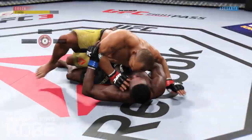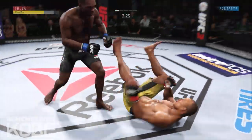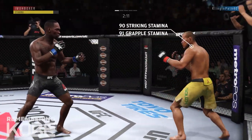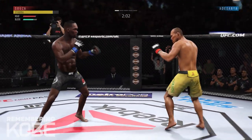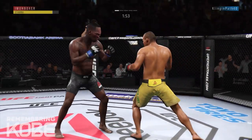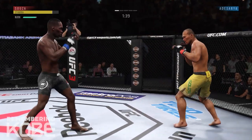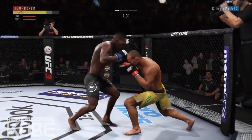I wanted to wear out my opponent on the ground since Jacare is so good there. My opponent ends up getting reversed to the advantageous position and decides to get up — that tells me he doesn't want to be on the ground. I like Jacare because he has 90 striking stamina and 91 grapple stamina, so he's good for those five-round championship fights.